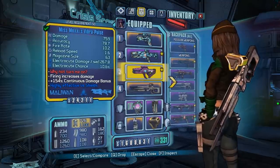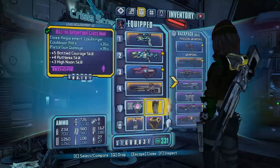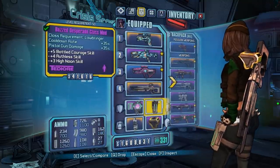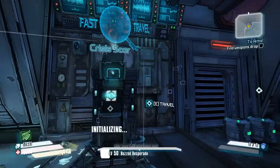We have Miss Moxxi's Vibra-Pulse we can use to heal ourselves - it's another beam weapon. And of course we have the crappy Striker that we'll hopefully upgrade. I just have some purples otherwise, nothing really fancy. This Desperado class mod is very nice - Low Blow, Bottled Courage, Ruthless, High Noon. Then we've got a Stormfront, which is just this electric grenade I usually use to wipe out people's shields.